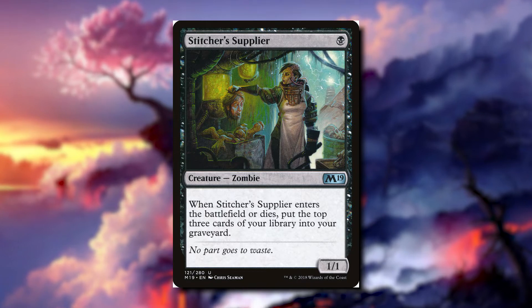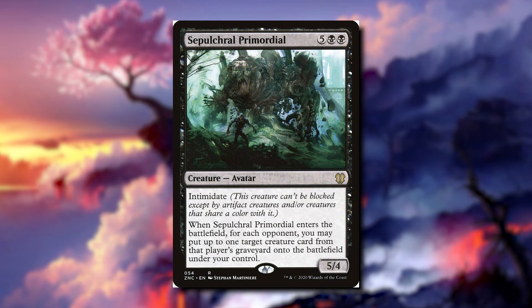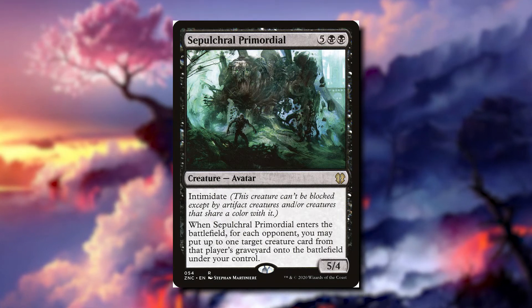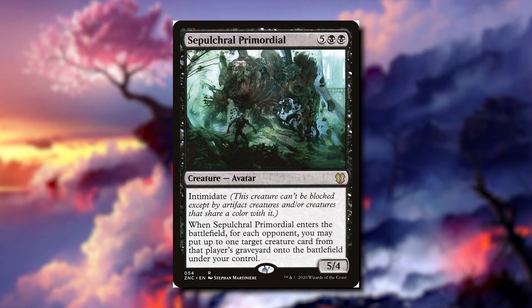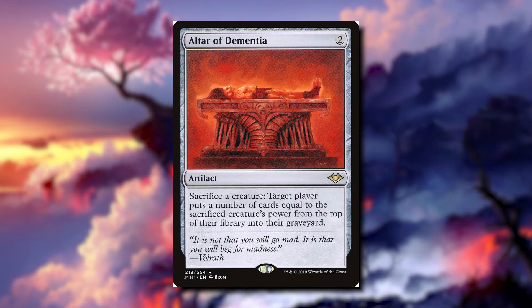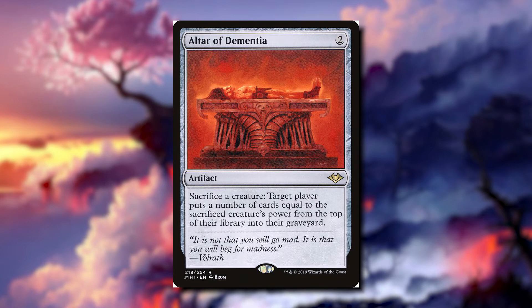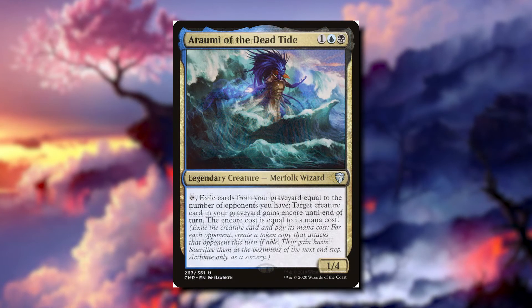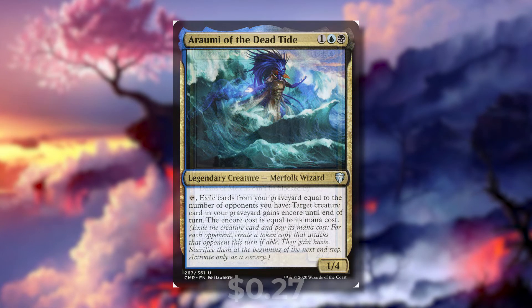We can start stealing our opponent's creatures with cards like Sepulchral Primordial — when it enters the battlefield we take creatures from their graveyard, and with three copies that's a creature from every opponent's graveyard, which is insane. A great sacrifice outlet is Altar of Dementia. Normally players would mill opponents with this, but it's actually really important that we mill ourselves to get more options for Arami to target. This is a really cool deck, especially with a cheap commander.